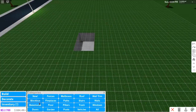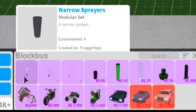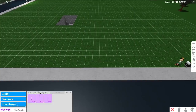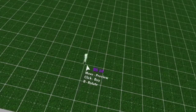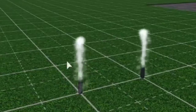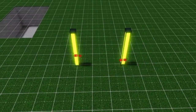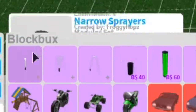Next thing is Block Bucks, because that usually comes after Basements in alphabetical order. I really don't know what to use from the Block Bucks category. We'll put some sprayers - I'll use those for my walkway. They're only 10 block bucks, so it's not that expensive. I'm kind of outlining the walkway. I'll also put some party pillars somewhere. That's all I want to do for Block Bucks.